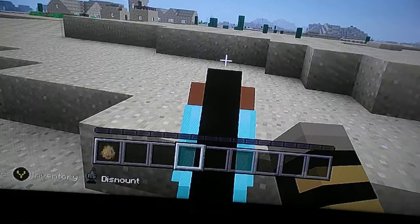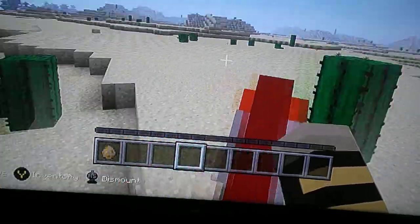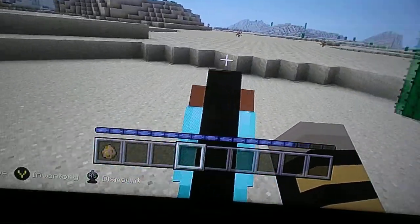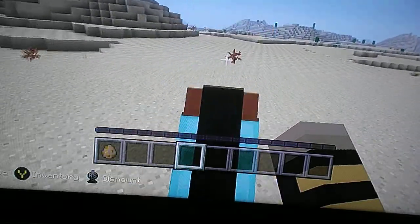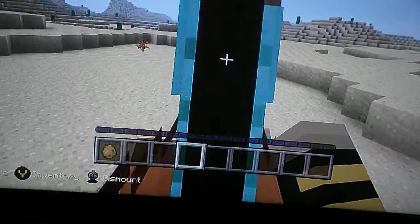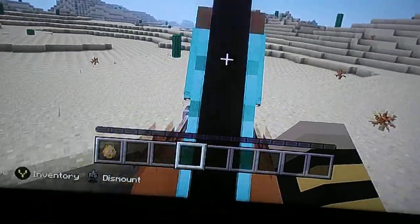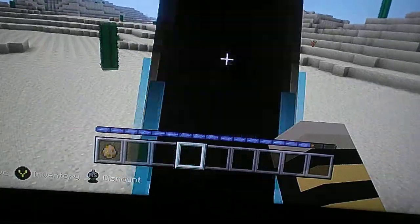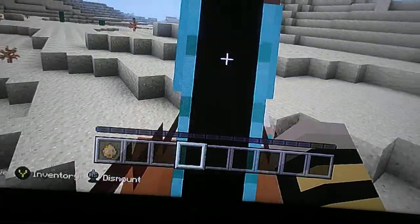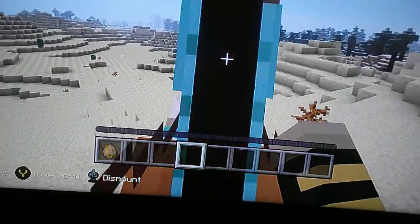That's the sheep — you can see it won't get hurt. He does have a lot of health. You have to hold A to make him jump, and as you can see, if he gets to orange that means he's doing the highest he can jump. If I touch orange, that's the highest — but that's high. See, that was the highest he can jump.